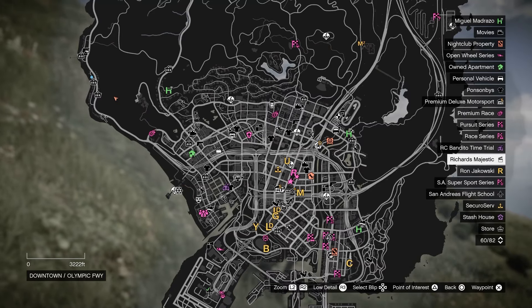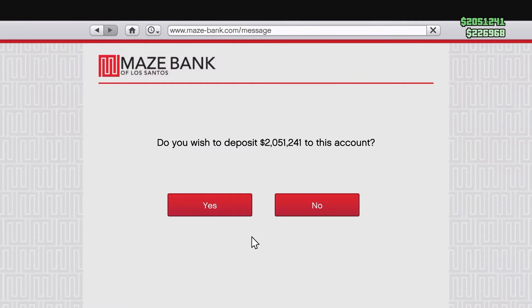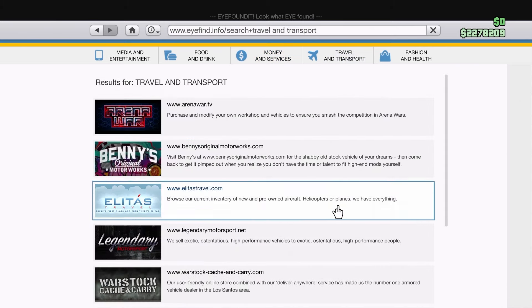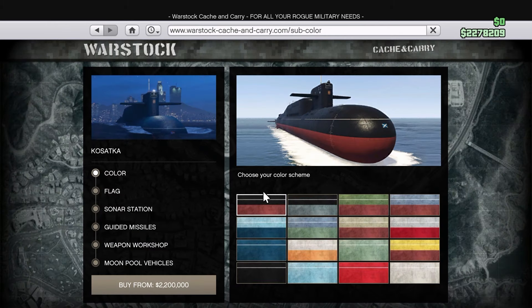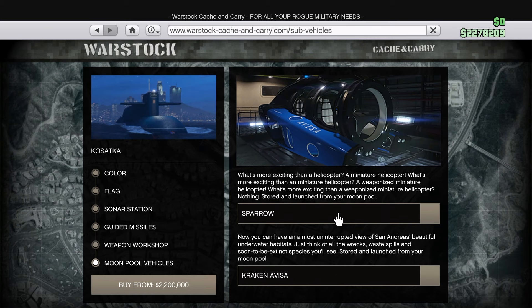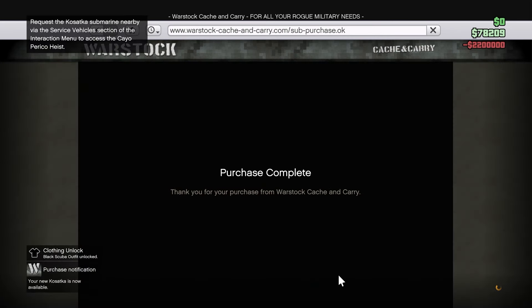It is actually the next day and I have my 2.2 million, which I'm going to deposit into my bank account, and then we can buy the Casatka. To buy it, pull up your phone, go to Internet, go to Travel and Transport, then Warstock, and find the Casatka which should be right at the top. Once you click on it, you can pick your color, flag, guided missiles, weapon workshop, and moon pool vehicles, but those cost extra. You can renovate later and buy those upgrades when you have more money.